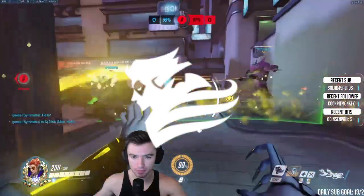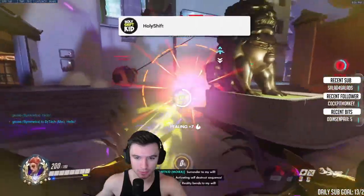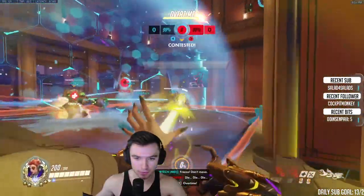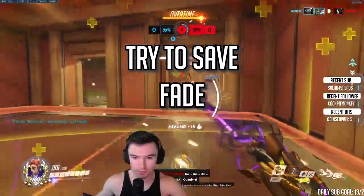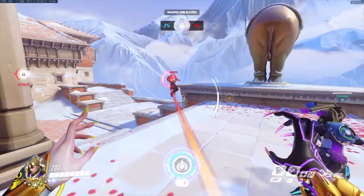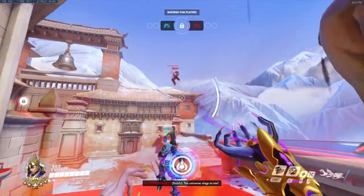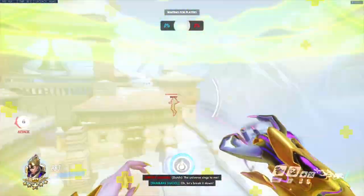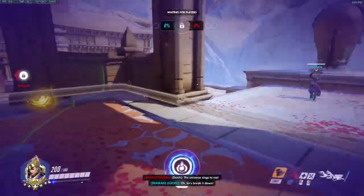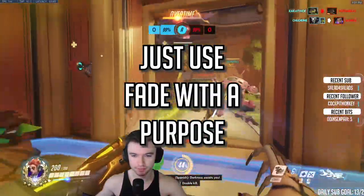Fade is Moira's biggest ability and it's literally so powerful. Fade only has a 6-second cooldown, however you shouldn't be using it mid-fight unless you absolutely have to. Try to save Fade for the last possible moment when you need it rather than using it casually. For example, if you're in a flux but Lucio uses beats and it doesn't seem like you're going to take more damage, save Fade for later — because as soon as you land there may be more pressure you need to avoid. Just use Fade with a purpose.